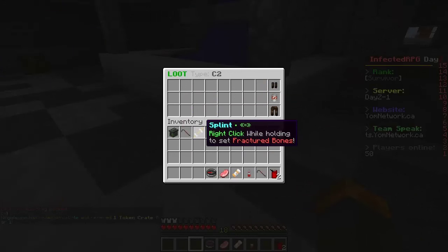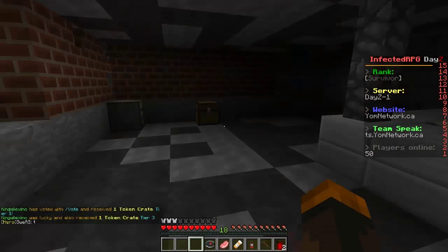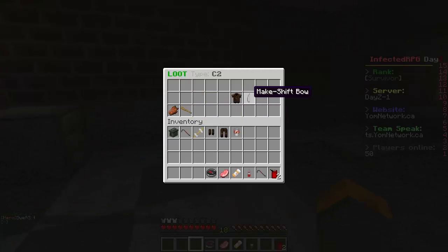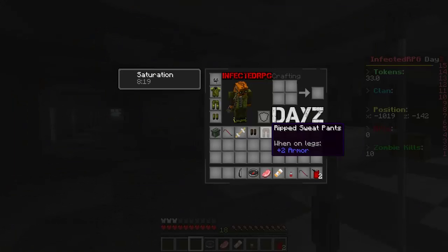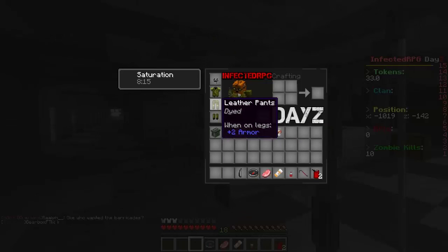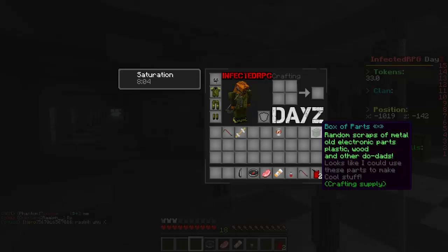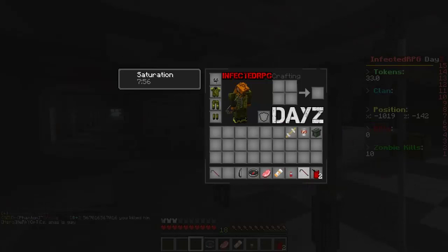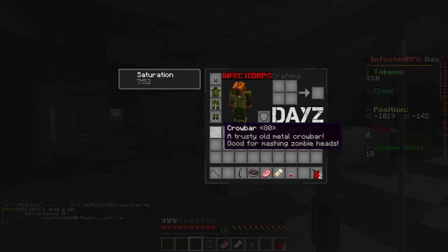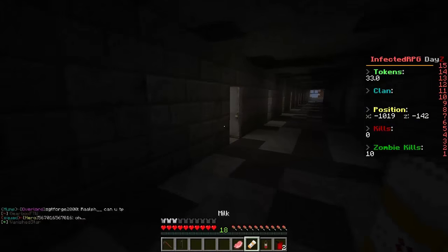So left-click and drag — that's interesting. We have a splint, a can of spam so we've got food. We can close doors — sweet. There's a baseball bat, a dirty shirt, a makeshift bow — this reminds me of H1Z1. Ripped sweatpants, damp sneakers — better gear. A splint: you right-click while holding to set fractured bones. A box of parts — maybe for cars or crafting. We also have a crowbar, a compass, a potion of healing, and milk.